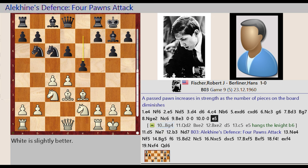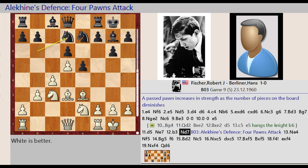E7-E5, D4-D5, Knight C6-E7, B2-B3, Knight B6-D7. This is the B03 Alekhine's Defense, Four Pawns Attack.